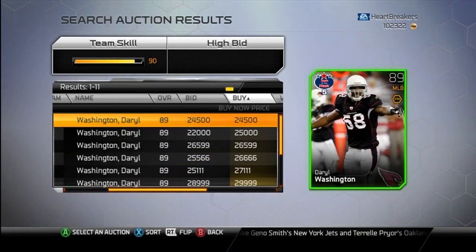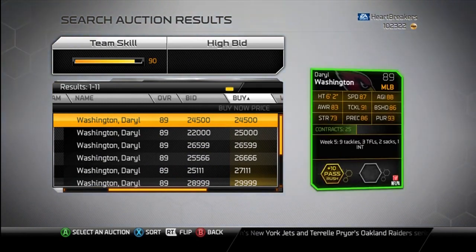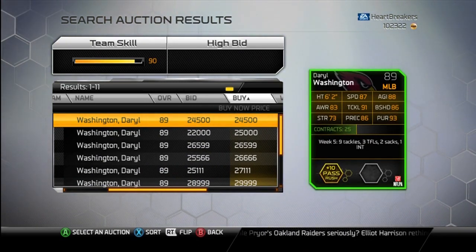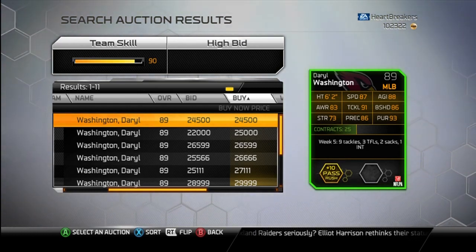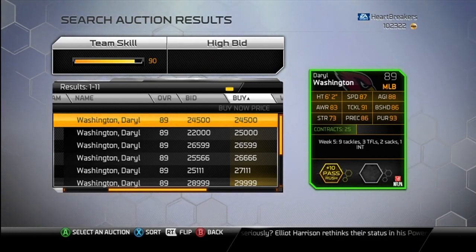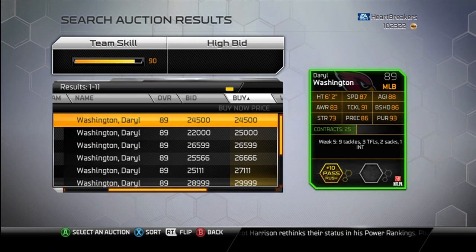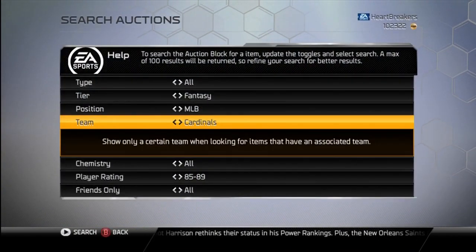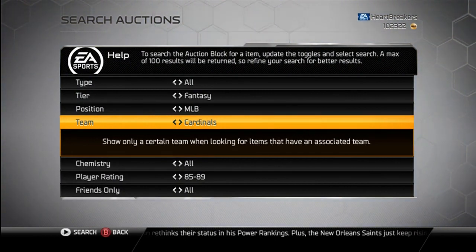But here is the Daryl Washington — 89 pass rush, 25K. Pretty good stats: 93 pursuit, 91 tackle, 87 speed. A whole lot better upgrade for me at middle linebacker, but I can't use him because he's not man D.